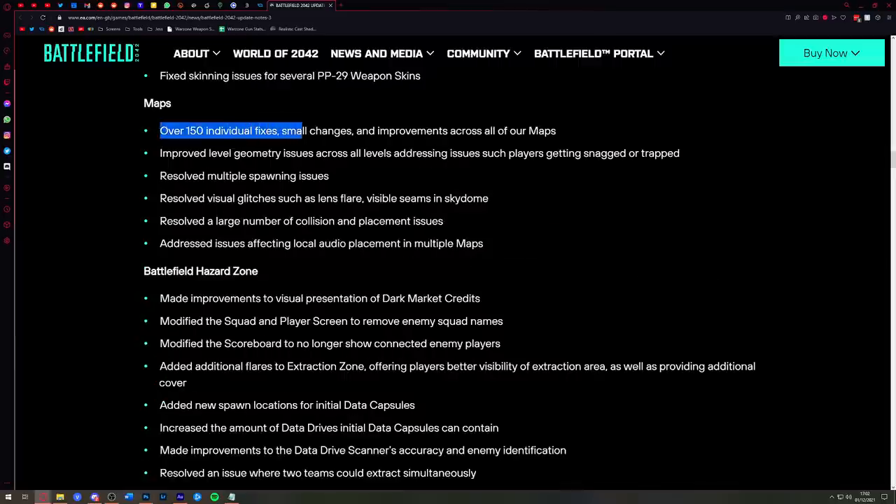DICE mentions over 150 individual fixes, small changes, and improvements across maps. Improved level geometry issues across all levels, addressing issues such as players getting snagged or trapped on things. Resolved multiple spawning issues, visual glitches such as lens flare, a large number of collision and placement issues, and issues affecting local audio placement in multiple maps.